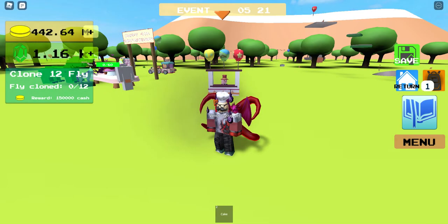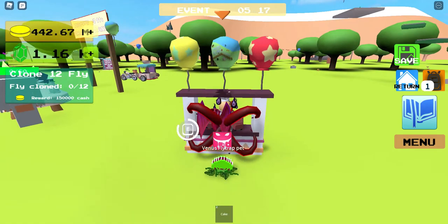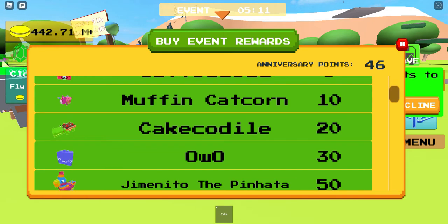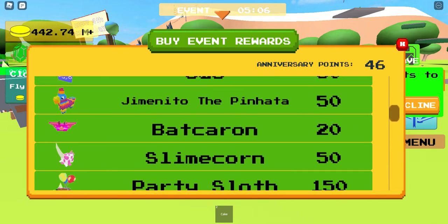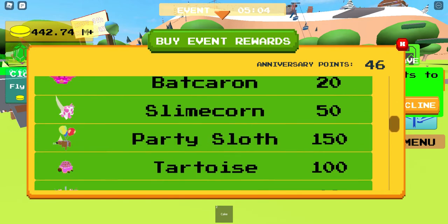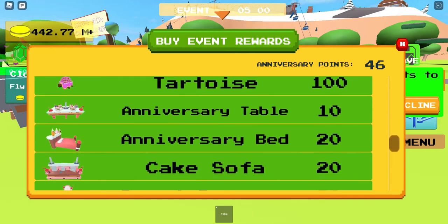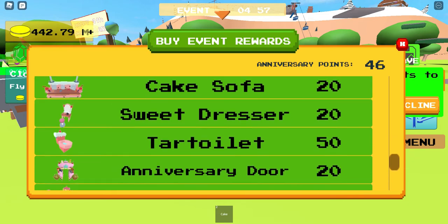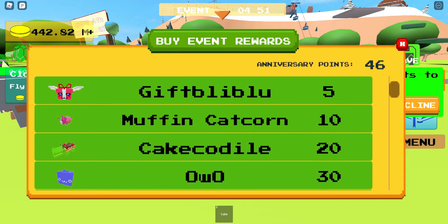Okay guys, we've spent some time making some cakes and now we're gonna go see what rewards we can get. As you can see we have 46 anniversary points. We did it last year so we already have the gift blue blue and the muffin catacorn. As you can see we have all of these creatures, some decorations, and even a vehicle which is the egg carrier.